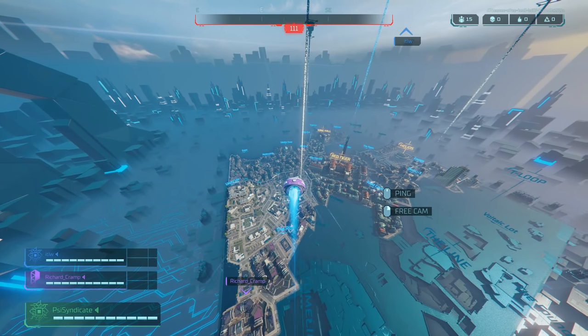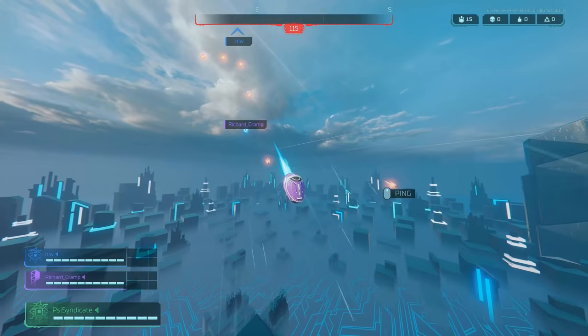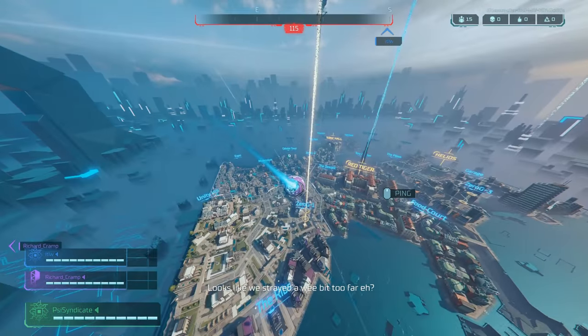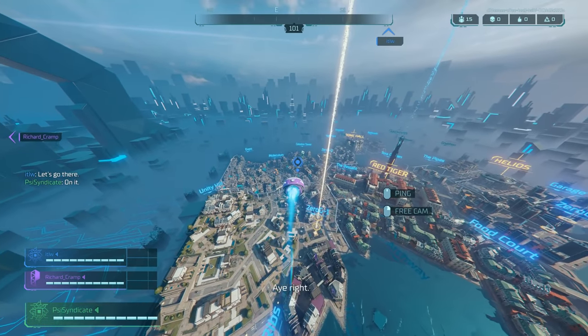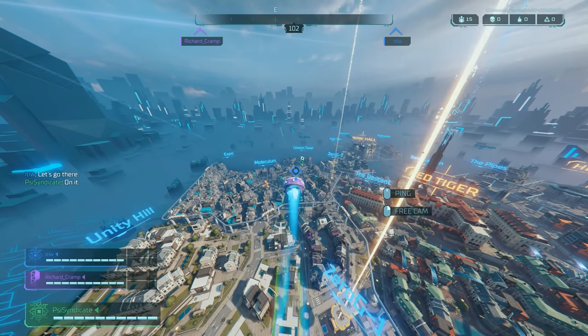Depending on how many players are in your lobby, if you're in a low population area the game might start with several zones already missing. The buildings will eventually disappear into the void and you'll fall through them, meaning you can run straight through them into the zone.